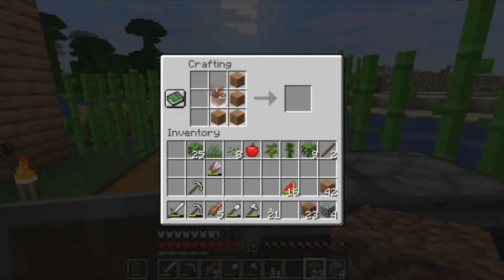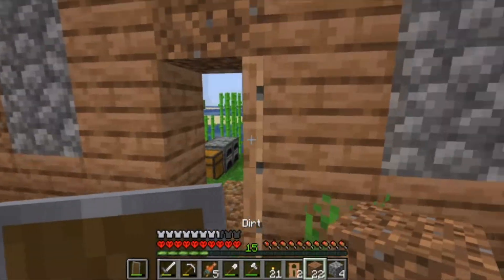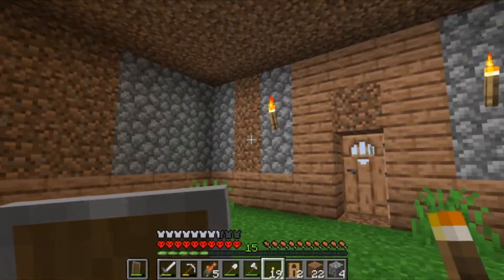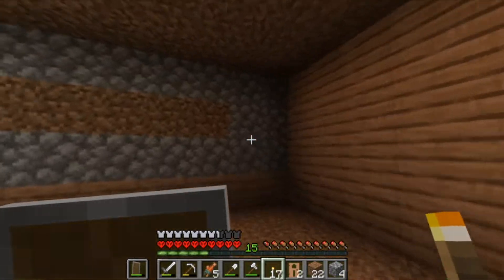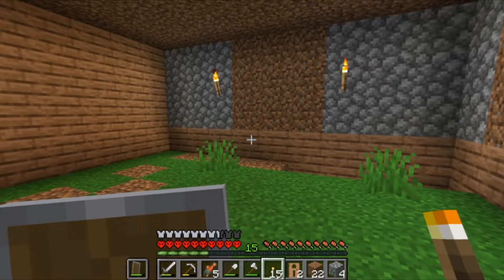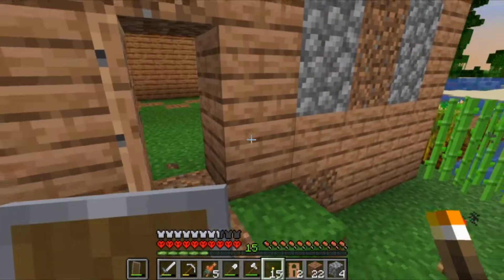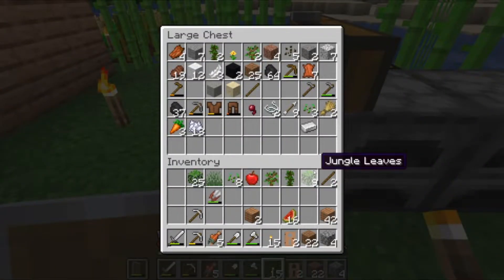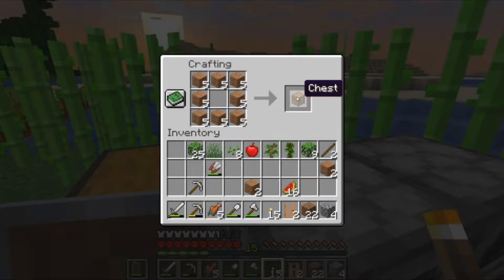We're just going to quickly make a door as well, whip that on, and put another window there. I'd appreciate it guys if you could just imagine that these are windows. What a masterpiece! Now we've got our sick house kind of down, we can start moving these chests inside. I'm going to make another double chest just to make life easier for us in the future. We need to shuffle these down as well because we don't want to be outside right now — outside is not safe.